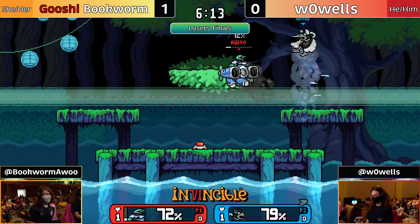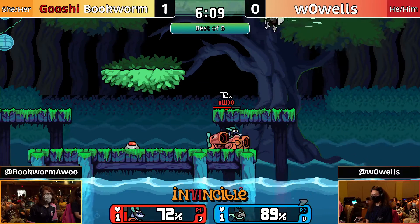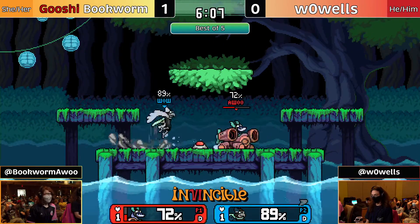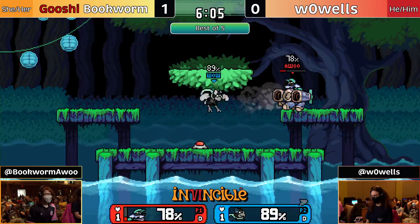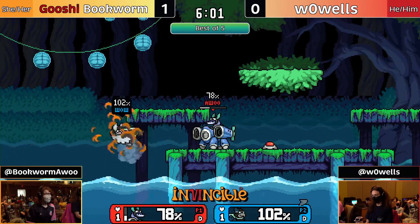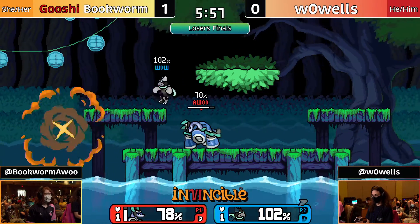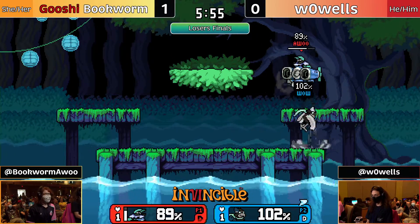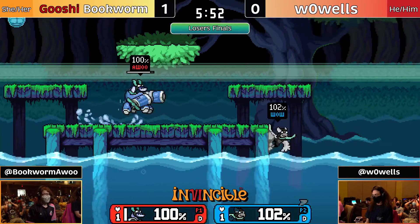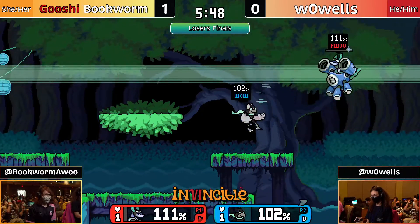That might do it — no, it doesn't hit. It's now a little bit more difficult. You can't just hit it through the combo; you've got to get a raw kill confirmed. Wawuls playing so carefully right now with these missiles — gets up to the platform, lands, gets the resources back. He was hoping to get something off that side B, but right now just playing it very carefully.